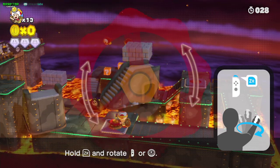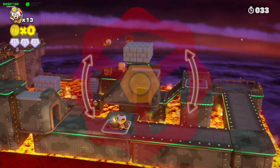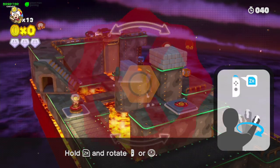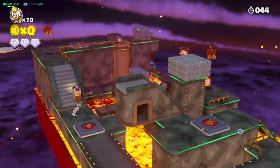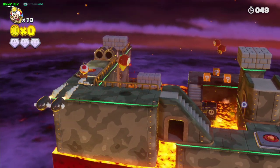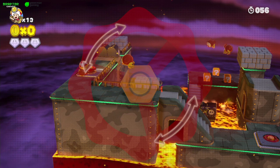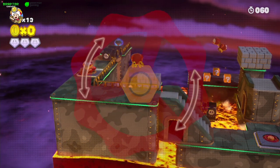Come here and spin the scenario this way so you can grab the first gem just here. Keep spinning so you can create this ladder to go upstairs. Pass by the birds, wait for the bullets to pass, then grab this gear.